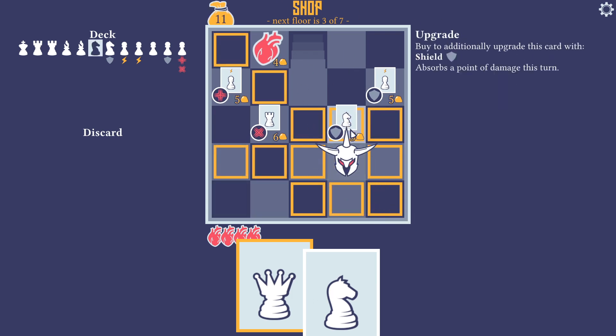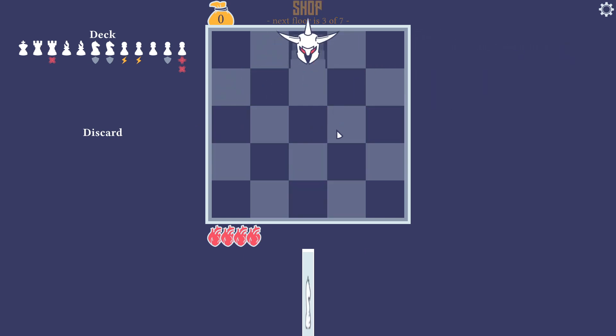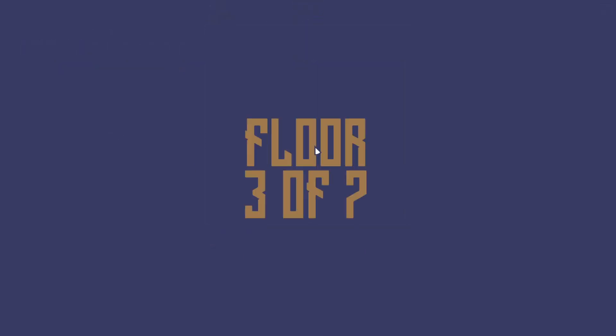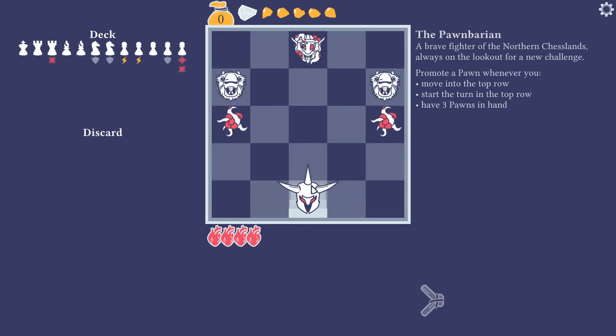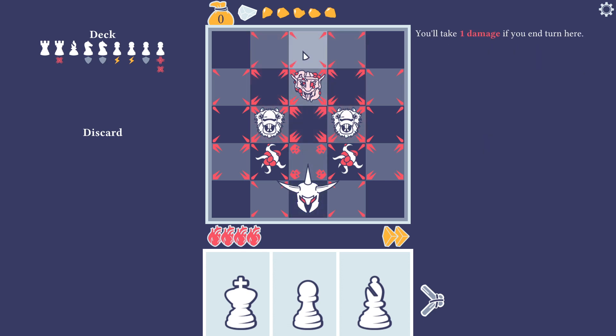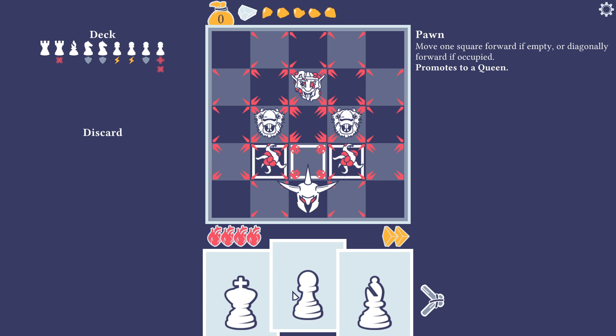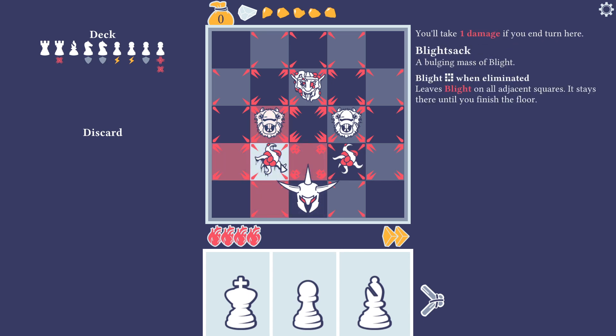Let's grab all these beautiful crystals for money. We've got 11 gold — I'd like another shield with a knight, possibly another shield with a pawn, or we could take the tower with diagonal attack. Attack diagonal neighbors after moving — yeah, let's grab that. This game is just so good. I'm excited to see what the full release looks like; I presume you might get different characters since it seems like you get basic abilities from your Pawnbarian. This also allows you to promote a pawn whenever you move into the top row or have three pawns in hand.